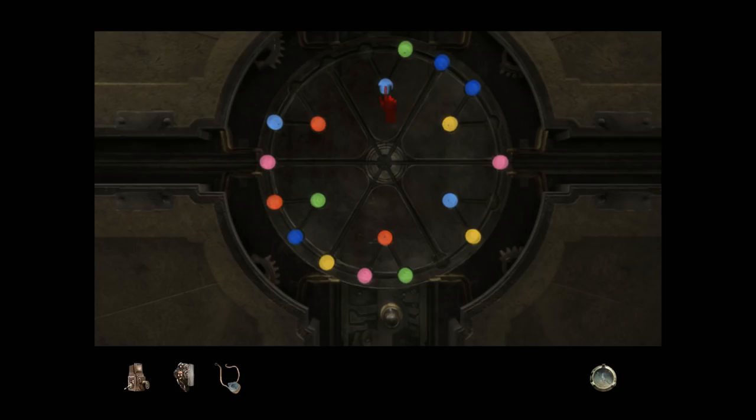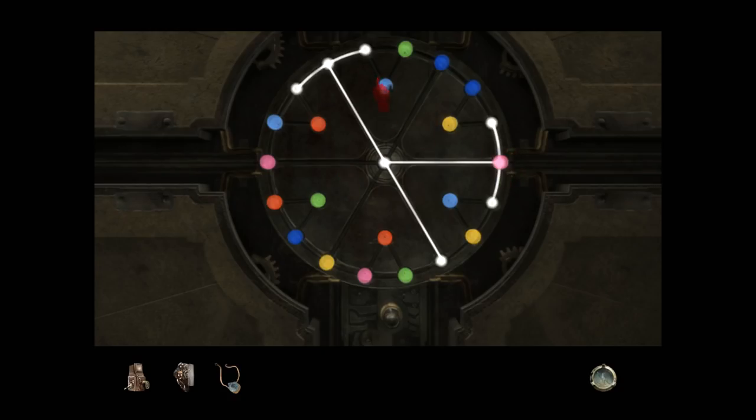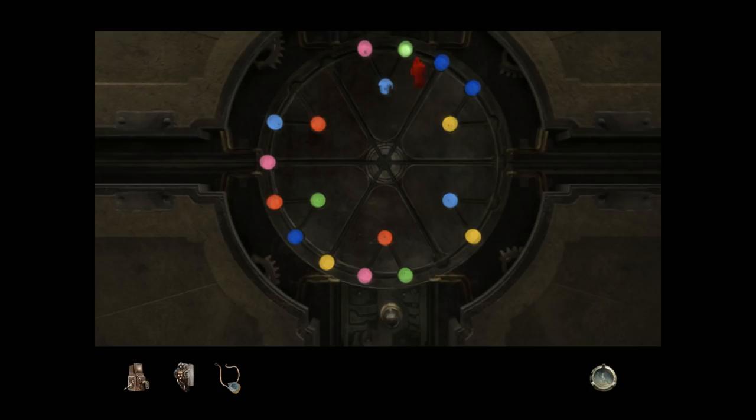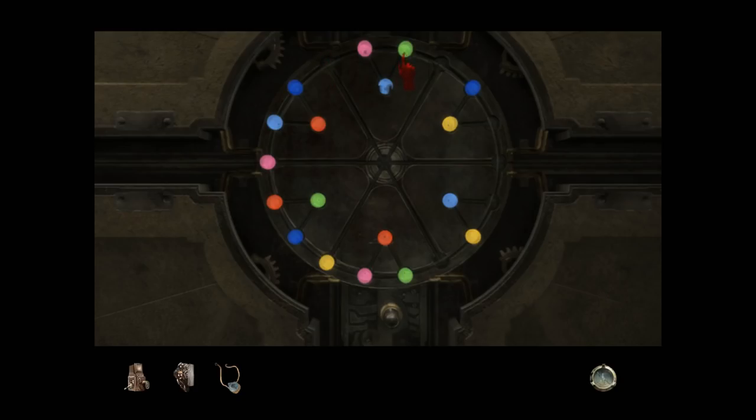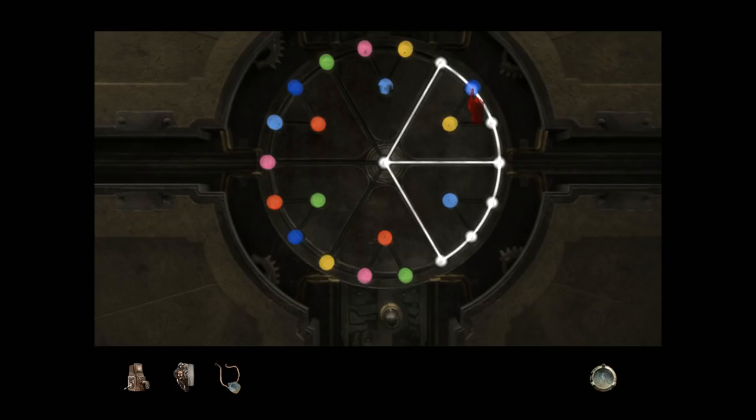So this is cyan. Going by the diagram from the dream, that would make this yellow and this pink. It'd be so hard to get. God damn it. These things almost need bigger hitboxes for how small they are and how wibbly-wobbly the pointer finger is on this hand. Pink. Yellow. Cyan. That matches the diagram. This one's yellow, which would make this cyan and this pink.